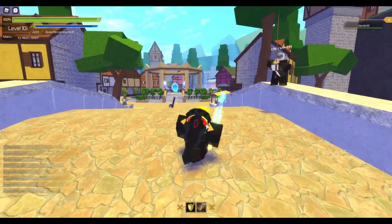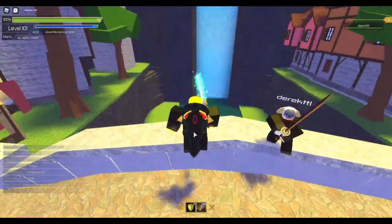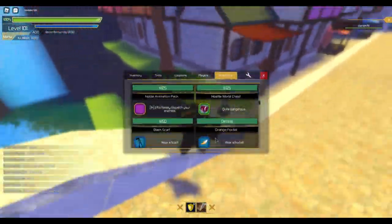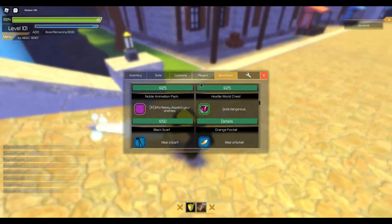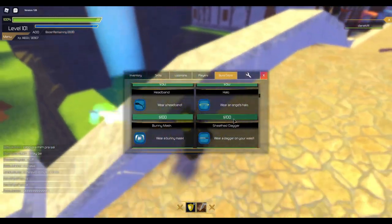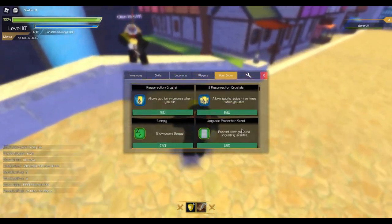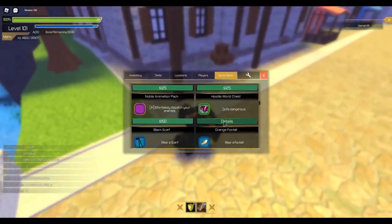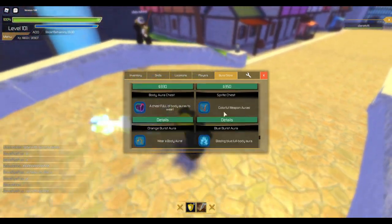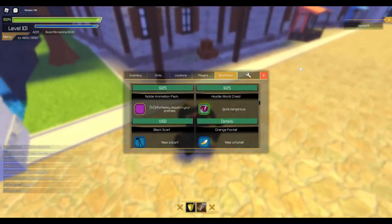What's up guys, ExtraFun here, back with another video. Today I'm here in Servers 2 on Roblox and I'll be opening up some chests for auras. Watch to the end because I'll be doing a giveaway and telling you guys how you can win it. I think I might buy the Hostile World Chest and then one Spirit Chest, and the rest are gonna be Hostile.